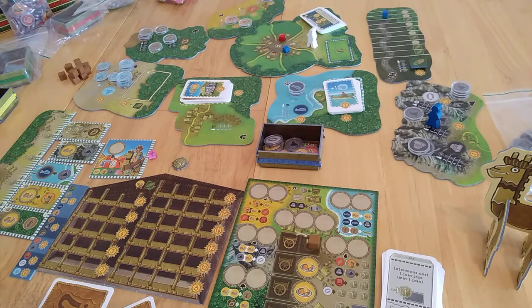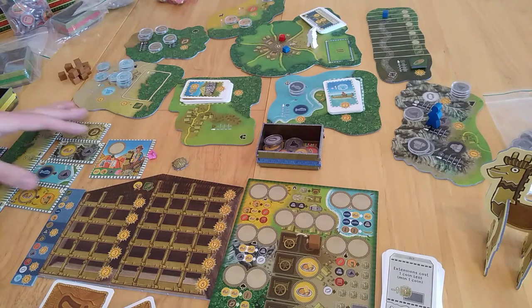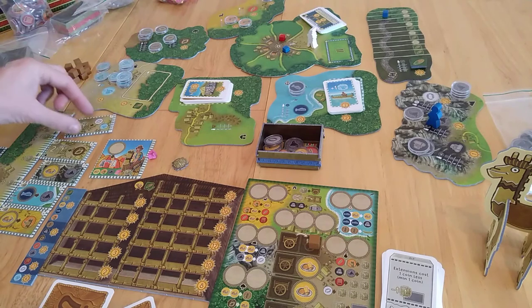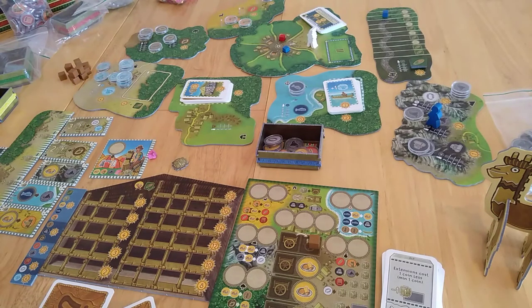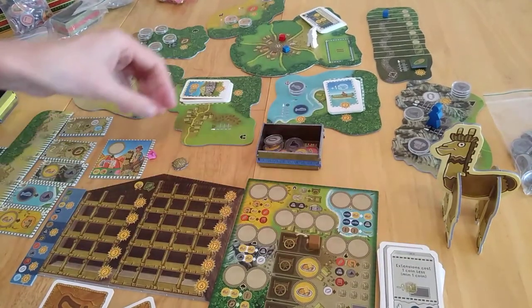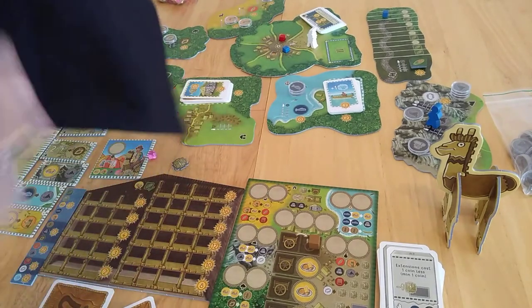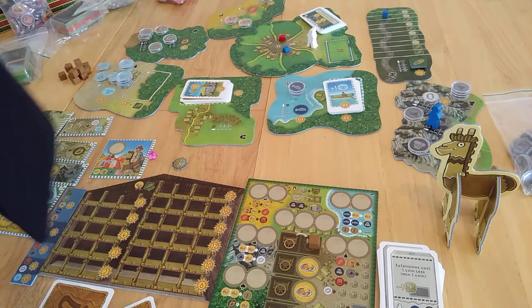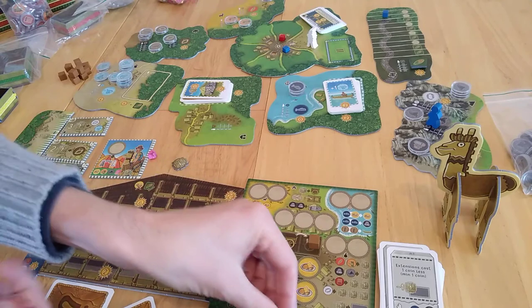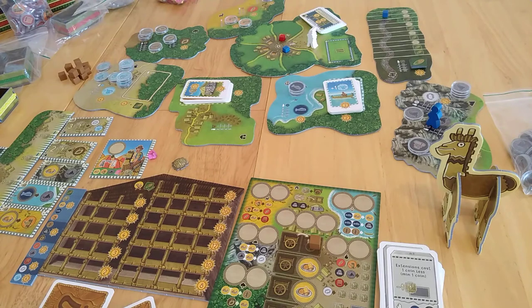Then I can't do anything else — it's the other person's turn. Then I could go to here and buy an extension for one cheaper, minimum one coin. That'll be the end of the round once everyone's been. This card gets discarded, a new one comes into its place. Then the first player moves across and it all happens again. We've got a new card that will come out, we chuck everything in. If there's anything in your bag, you put it on your board first, then refill your bag. You can look at your bag at any time — in the short game, pick out five things.